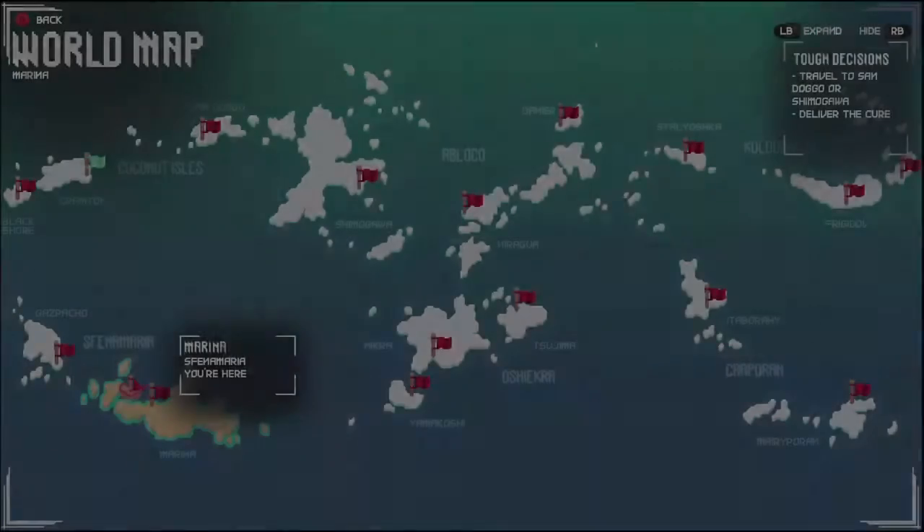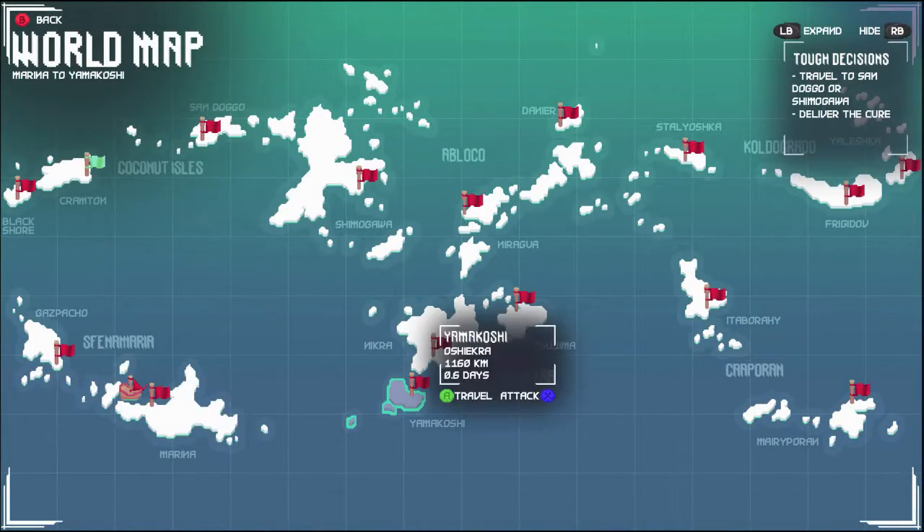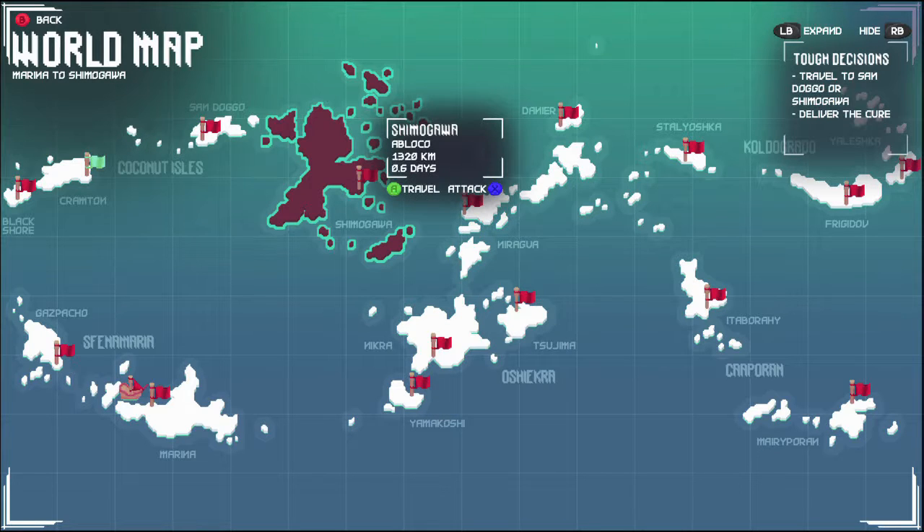So you want to bring up your map by heading to port, and then you want to either go to Sandago or Shimogawa, which are the two up north right here.